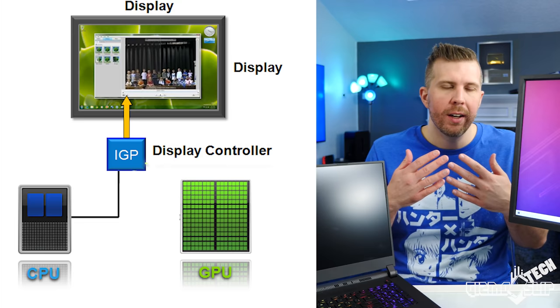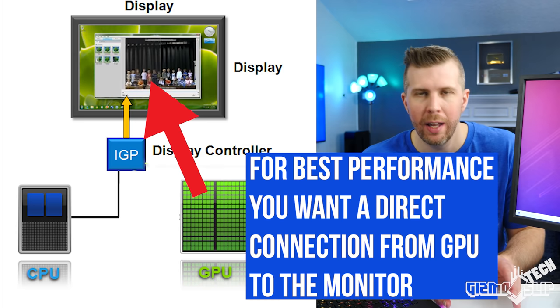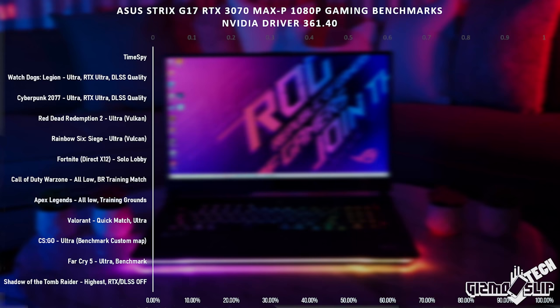Here's the reason for this: after the NVIDIA GPU has rendered the game it can either send the signal through the integrated GPU or directly to the display, bypassing NVIDIA Optimus. If you want the most performance you don't want to go through the integrated graphics card, because then the CPU has to process the video signal adding a bottleneck to your CPU performance.